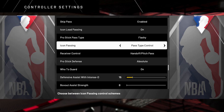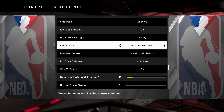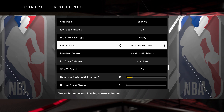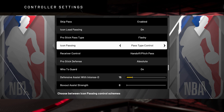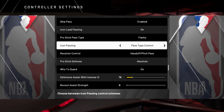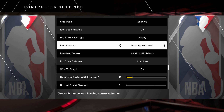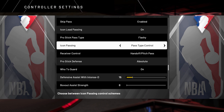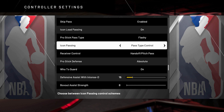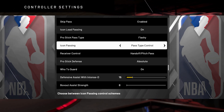Number one, we got the icon passing control setting. This is your bread and butter — your key to being an advanced passer. So what the icon pass control setting does when you set it to pass type: it allows you to hit the icon once for a regular pass, like the usual A button pass. If you tap the icon twice — so when you hold RB and you've got their icon up — you tap their icon twice, it enables you to throw a bounce pass.